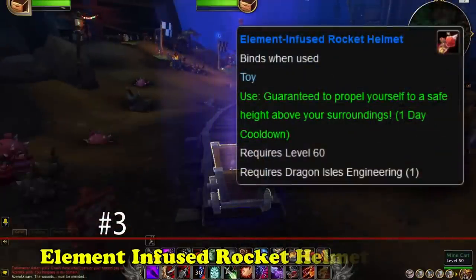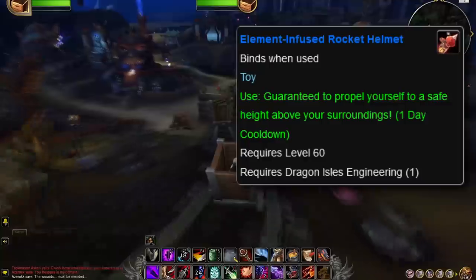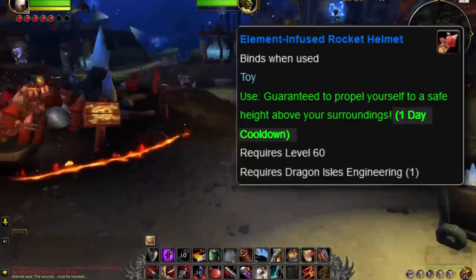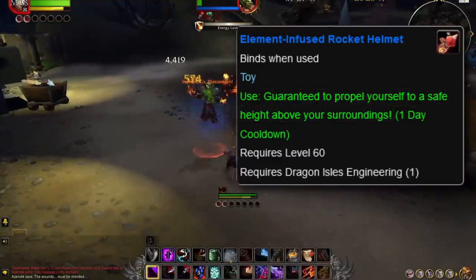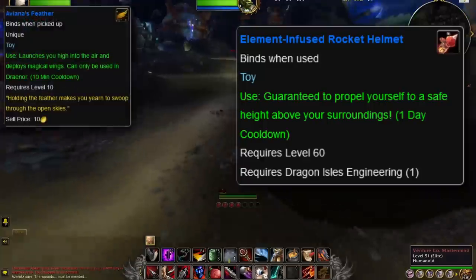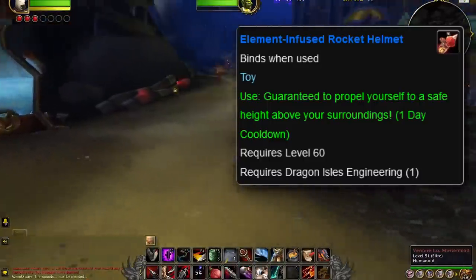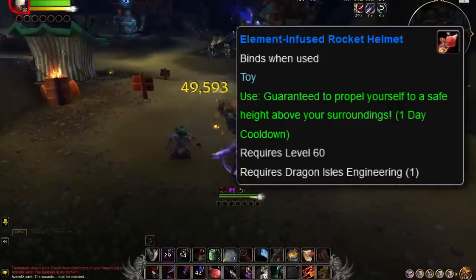And at number 3, we have the Element-Infused Rocket Helmet. This is the third and final profession-crafted toy on this list, the second from Engineering, and the second from the Dragonflight expansion. Like all the other toys so far, it has a cooldown of 24 hours. The toy's in-game tooltip says: 'Guaranteed to propel yourself to a safe height above your surroundings.' You're probably thinking this toy is similar to others like Aviana's Feather from Warlords of Draenor, or Blazing Firehawk from Shadowlands, which launch the player high into the air — useful for getting around as long as you don't fall to your death. However, the Element-Infused Rocket Helmet is a big difference in that it's a little bit overtuned — and when I say a little, I mean a lot.